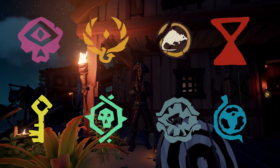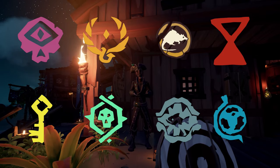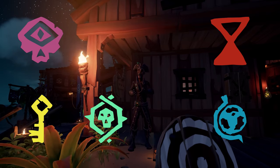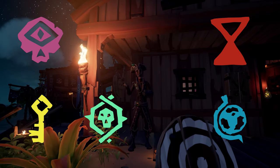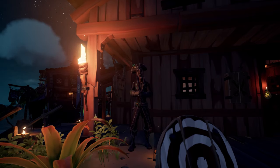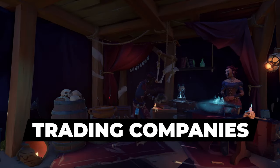At the time of publishing there are 8 trading companies in the game that you can earn gold and reputation from by completing voyages and trading treasures. 5 of these trading companies allow players to represent them as an emissary — a person sent as a diplomatic representative on a special mission. The 3 main trading companies are the Gold Hoarders, the Order of Souls, and the Merchant Alliance.